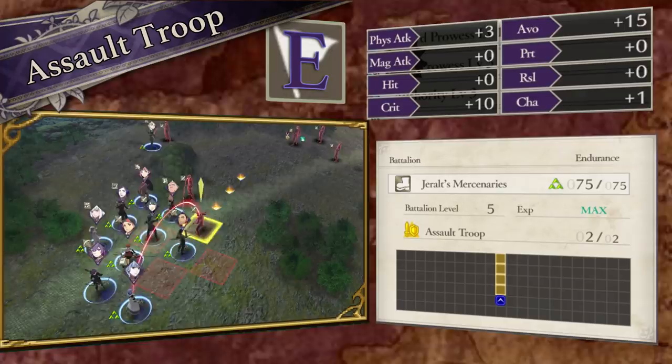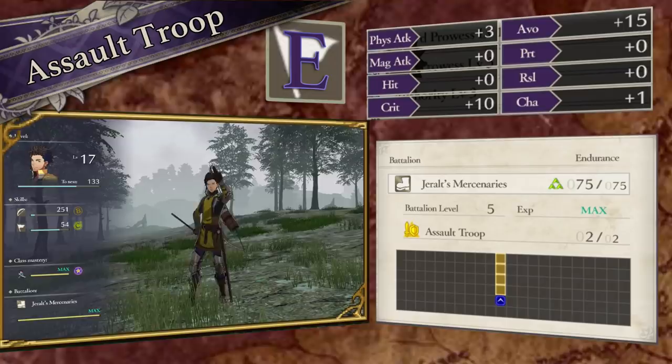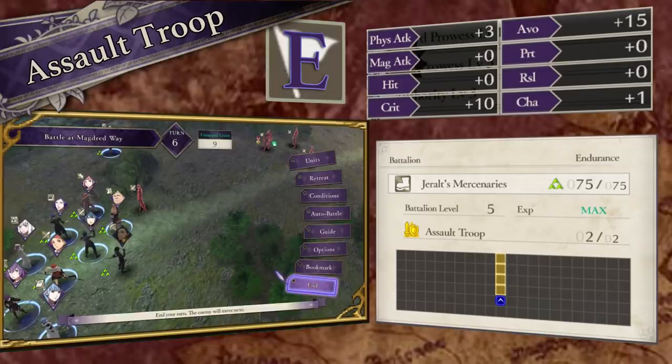Hit, crit, and avoid will have the most overall impact on a unit's performance when boosted from battalions. So if a battalion has more than plus 10 in any of these stats, I don't care what the gambit is, or what it does, or what rank it is — the battalion is worth equipping in my mind. And yes, I would never personally equip anything that gave minus 10 avoid, ever, even on a slower unit. You have way too many battalion options to settle on a permanent gimp in every battle scenario.